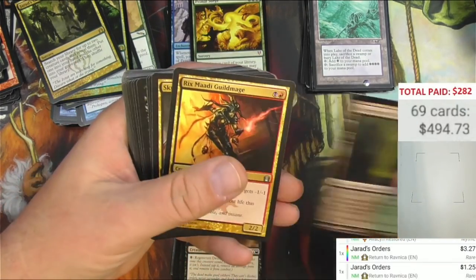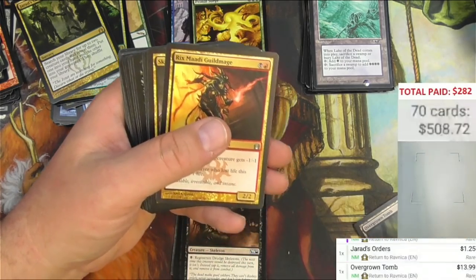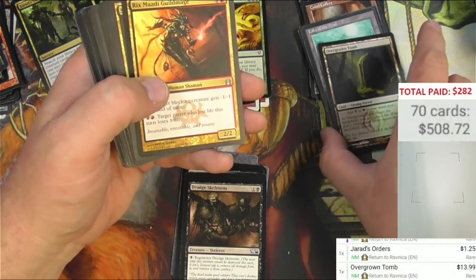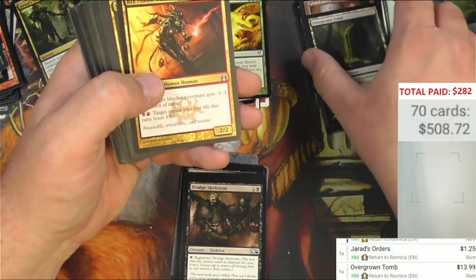Overgrown Tomb — great little shockland there. Thirteen bucks. We'll throw it here with all my other hits.